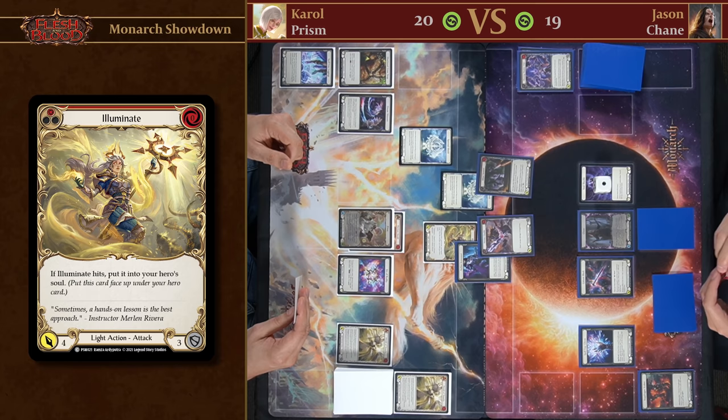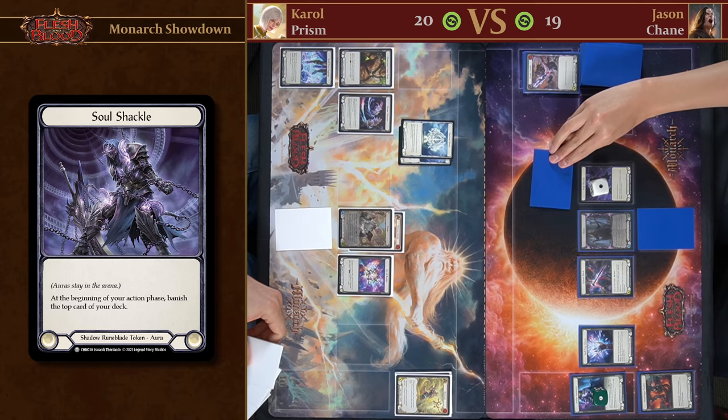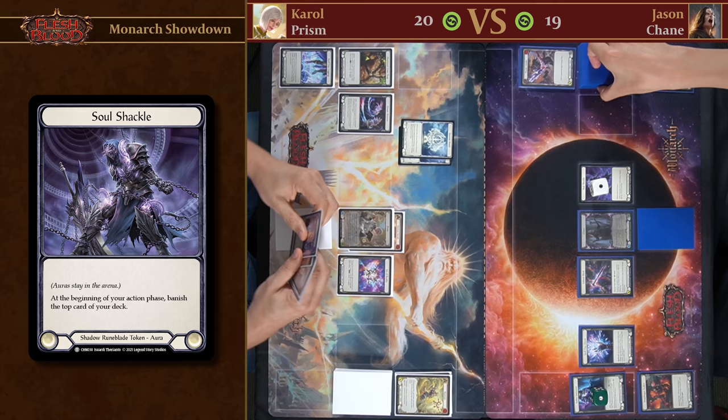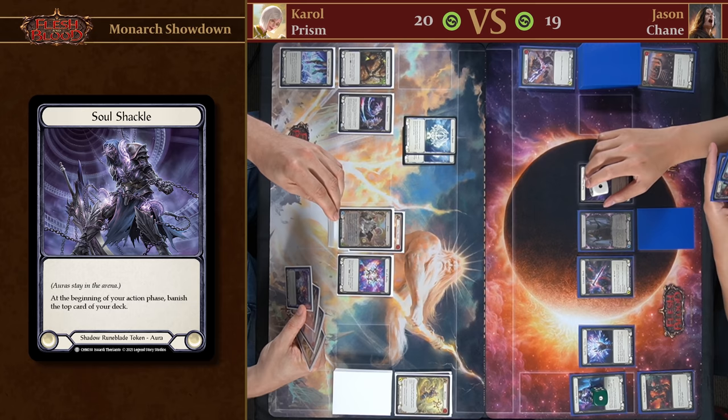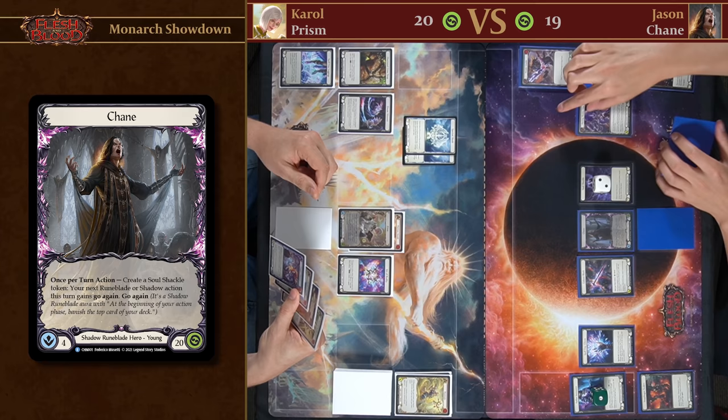I'll just end my turn. Now to start my turn, it's time to pay my debt — Soul Shackle. We're going to be banishing the top card of my deck. This card doesn't have Blood Debt so it does nothing here. Then we're going to make another Soul Shackle, which will let my next Runeblade or Shadow action have Go Again, including my weapon.